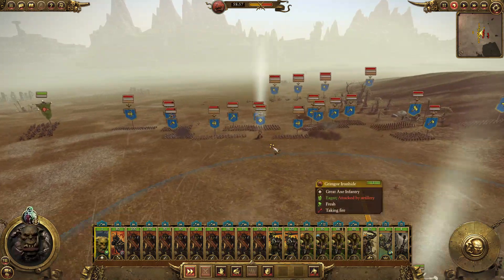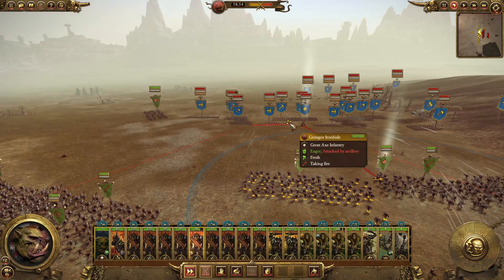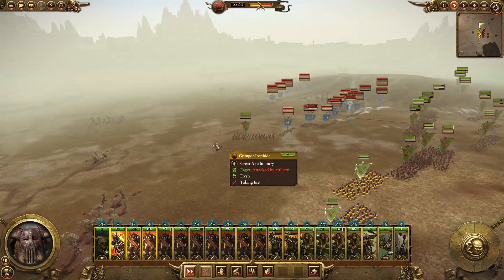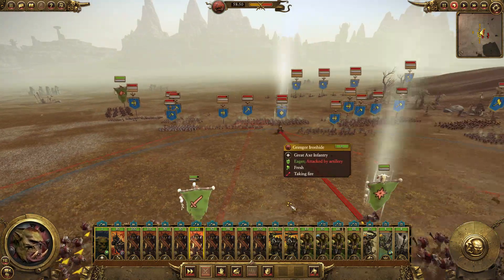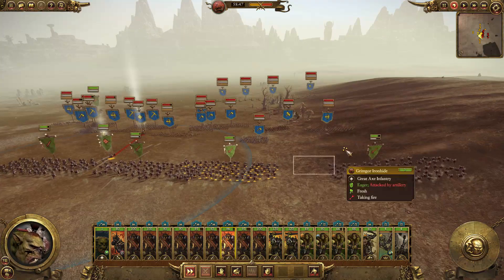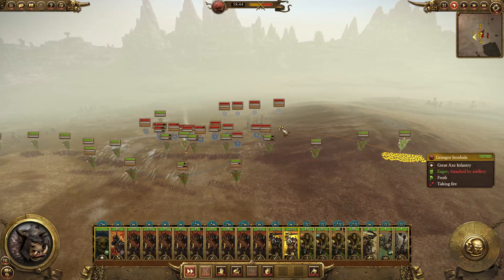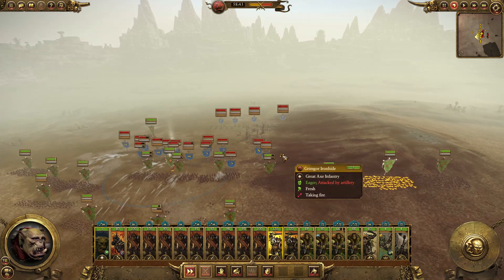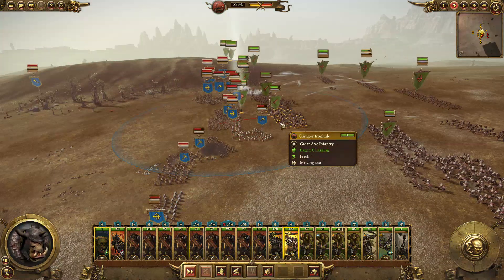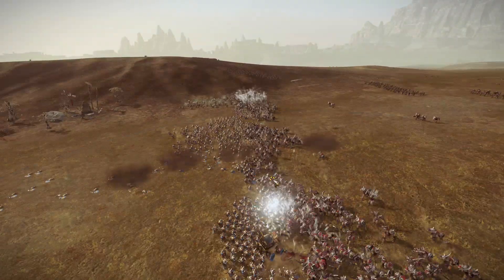I want Grimgore to go for Thorgrim. We also need to pick targets and flank. Get these guys to flank as much as possible, go straight for the Miners, you guys go for Thorgrim and help slug him down, everyone else can swing around. I'm going to send a unit of Orc Boys to go deal with the Grudge Throwers. Here we go — the sides are clashing, and already Thorgrim is dropping his magic spells.